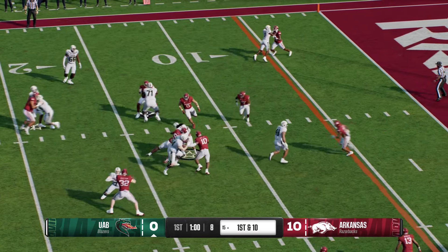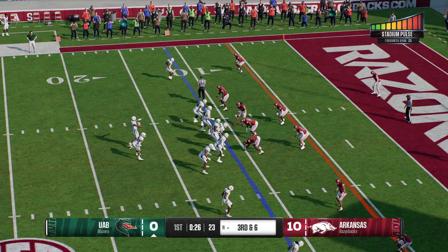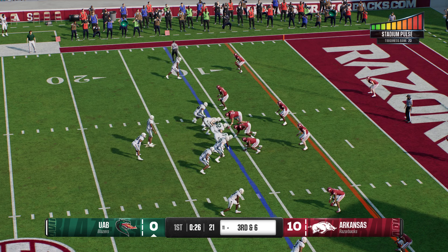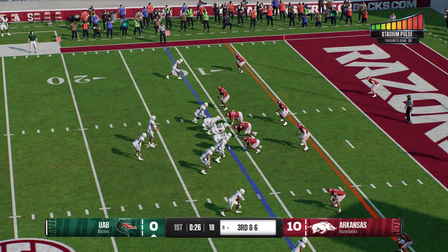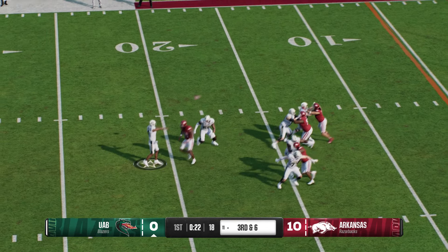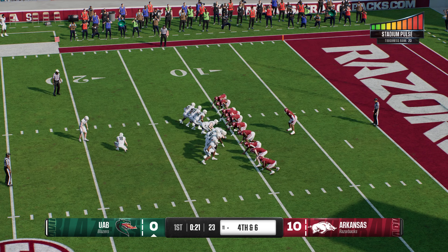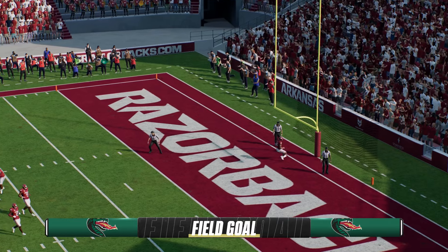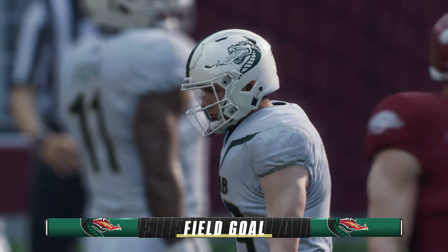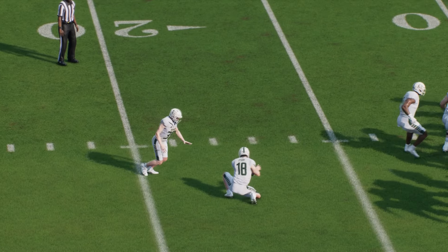Shotgun formation, here's an inside give. The gain is four, so it's second and six. On third down, he'll drop back. Defense is coming after him and this one sails through the down. Out comes the field goal team — kick is good. It gives the offense three points for that drive. They almost put a touchdown on the board, but instead come away with three points.